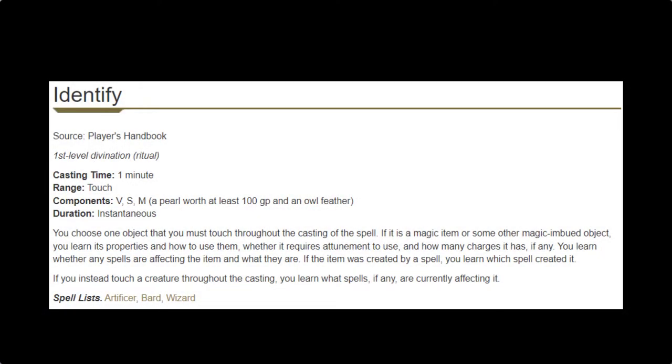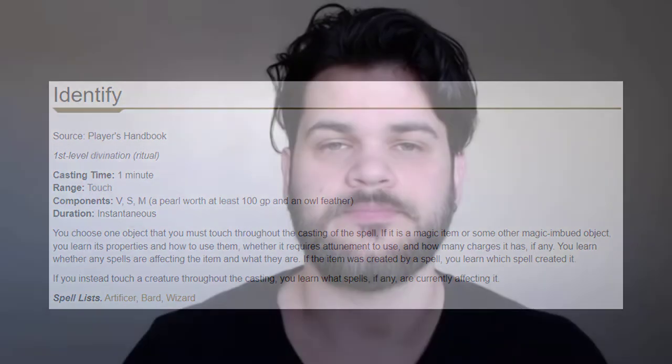As for Identify, it is a limitedly useful spell. Unfortunately, you can get most of the benefits from just doing a short rest, and it takes 10 minutes to cast — or you could just do it naturally as a short rest and not have to prepare the spell. That's why Identify is on the weaker end. But if your DM removes that short rest ability, Identify becomes invaluable, where you either have to experiment or cast it to figure out what the item is. An often forgotten but important piece is that when you cast Identify on a creature, you can identify any magical influences on them.